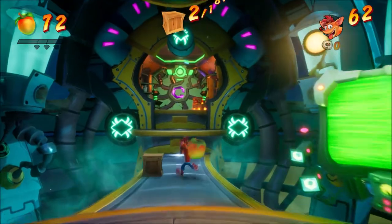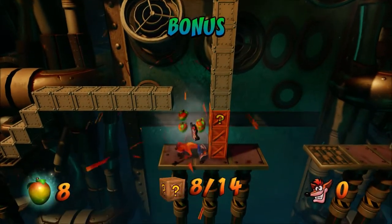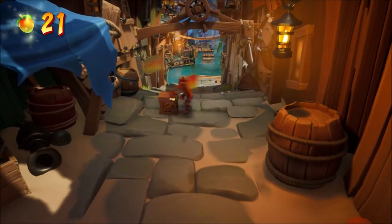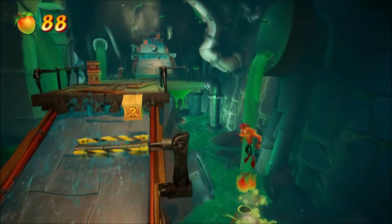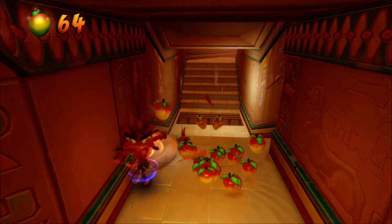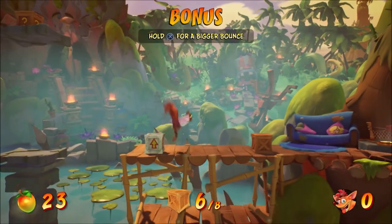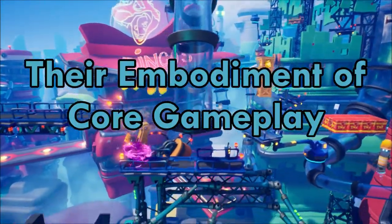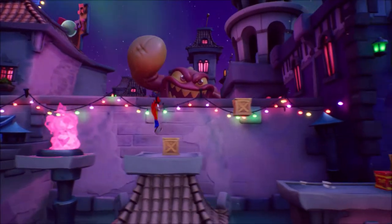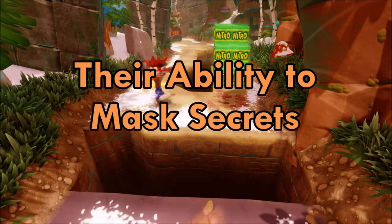There's usually so many in every level that we take them for granted, but have you ever stopped to think about how well Naughty Dog implemented boxes into their original titles and how that's been continued by Toys for Bob in Crash 4? After spending way too long thinking about crates, I've really come to appreciate how good of an idea they are, and I think their success can be attributed to four distinct reasons: their embodiment of the core gameplay, their puzzly nature, their impact on difficulty, and their ability to mask secrets.